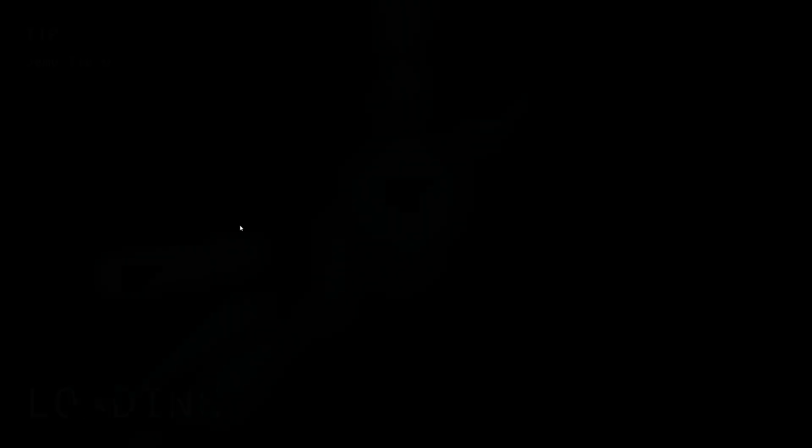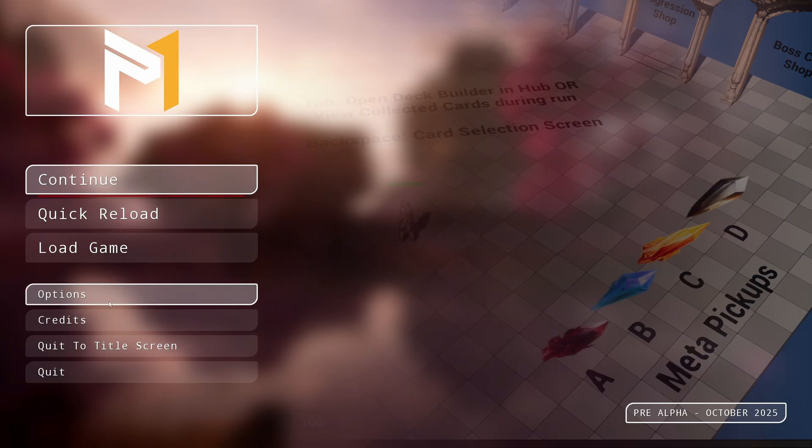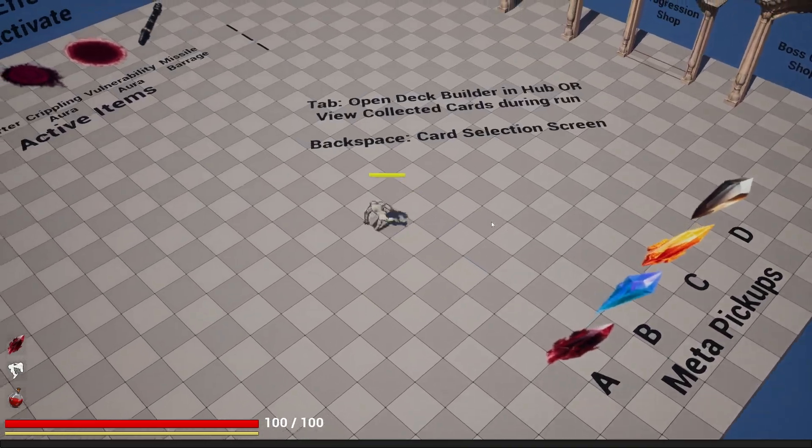If you click New Game, there's a loading screen with a temporary tip. You can see my green health bar that I set up. I can press escape, go to options, change my health bar to yellow, hit apply, and my health bar immediately updates in-game.